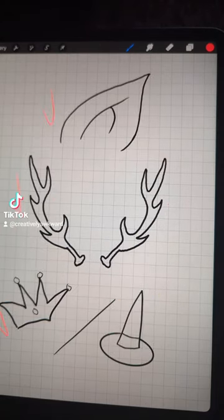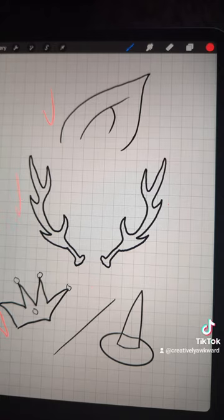If you have any piercings, you're going to give your character pointy ears. If you have any tattoos, give them antlers. And if you have any freckles or moles, you're going to give them a crown or a hat.